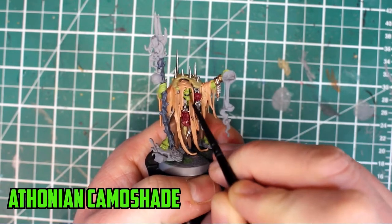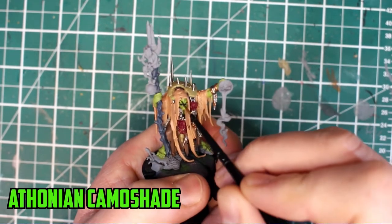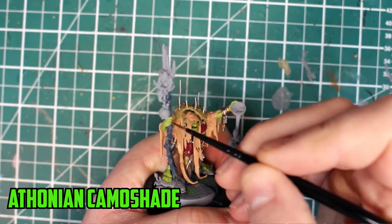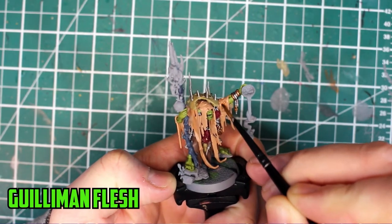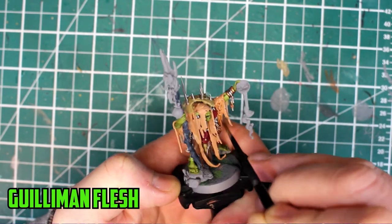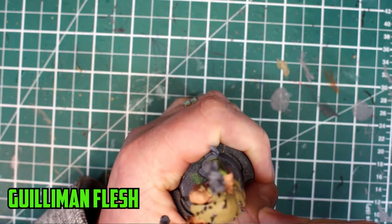With most of the base colours on now, I shaded the skin with a thinned-down Antonian Camishade shade. It's important to thin it down slightly and just let it flow into the recesses nicely. Back to the skin robe, I shaded it with Guilliman Flesh, but looking back at it now, I really should have just shaded the recesses instead of putting it all over — but I'll come back to it.